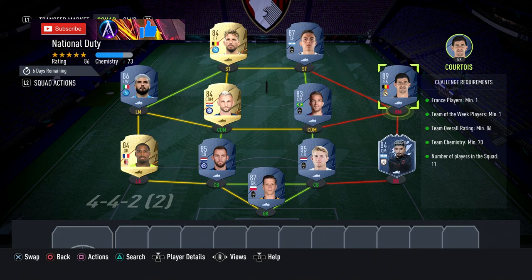Then you have a flexible 89-rated slot. There are a few 89-rated around the same price - Courtois, Benzema, and Alisson all work. Pick up any 89-rated you need from the market.